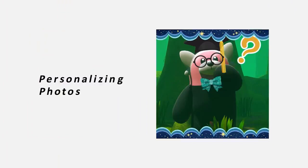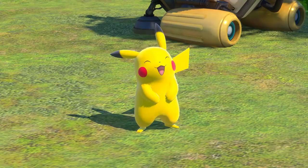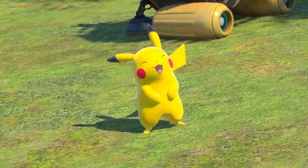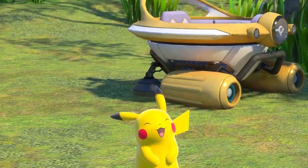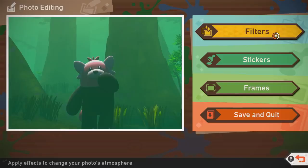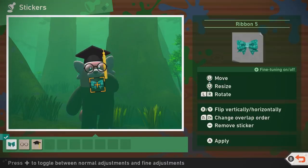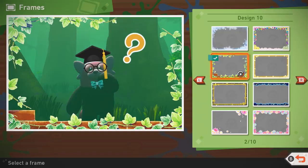Did you know you can edit your photos? When you're about to save a photo to your album, you can adjust the brightness, blur, zoom, and other aspects of your photos. You can even adjust the photo's focal point so that a Pokémon is framed in the center. Feel free to adjust your photos to your liking. Once you've got some photos saved to your album, you can add stickers, frames, and filters via the photo editing mode. It's nice to add a personal touch. Any photo can be customized until it's totally rad.